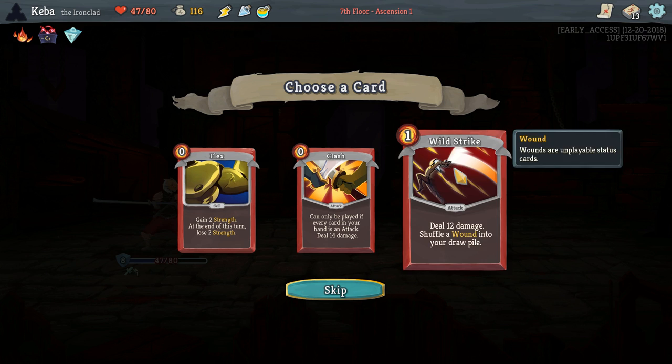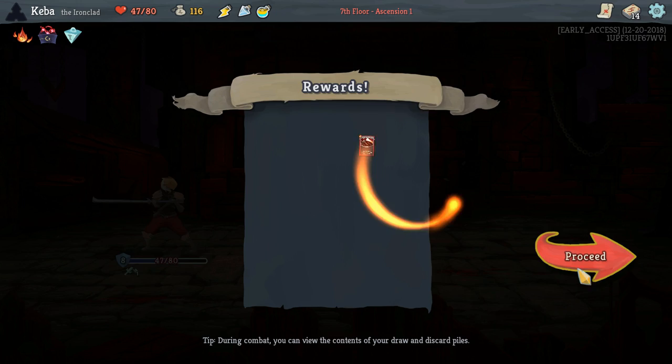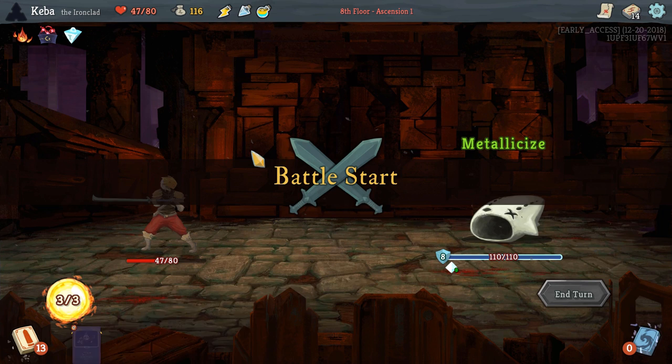Wild Strike — not bad, it's a decent amount of damage. Let me get some Flex — I do like Flex. We're going to go with Wild Strike and see how that goes; we can get some extra damage going, I think that would be good.